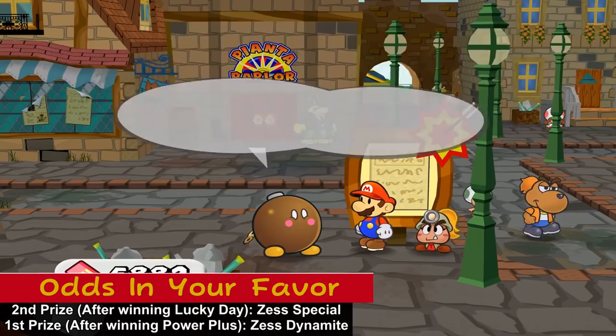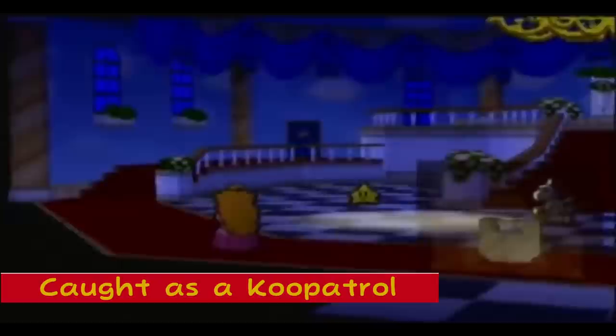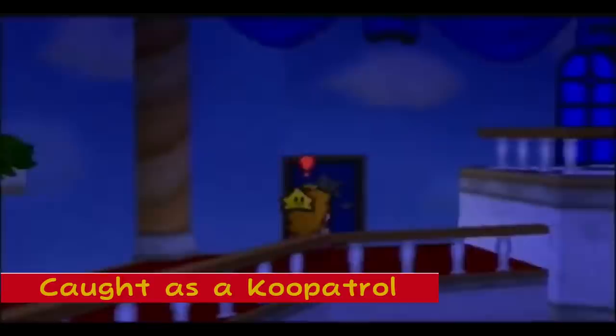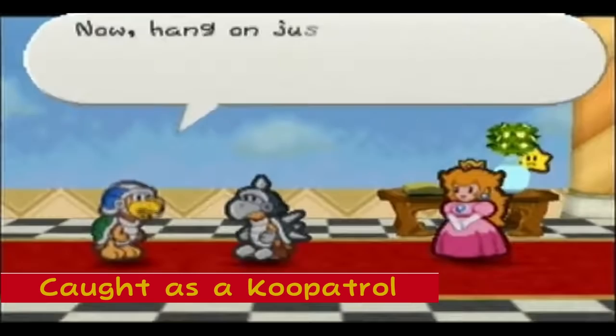Getting Caught as a Koopa Troll: In the chapter 6 event during the intermission, if the player times the Sneaky Parasol item at the exact frame when the Koopa Troll spots Princess Peach, she herself will become a Koopa Troll, but they will still treat her as Peach, resulting in them taking her back to her room while she is in disguise. This also works on a Hammer Brother in the library, and is caused by a lack of landing sprite for the Koopa Troll.